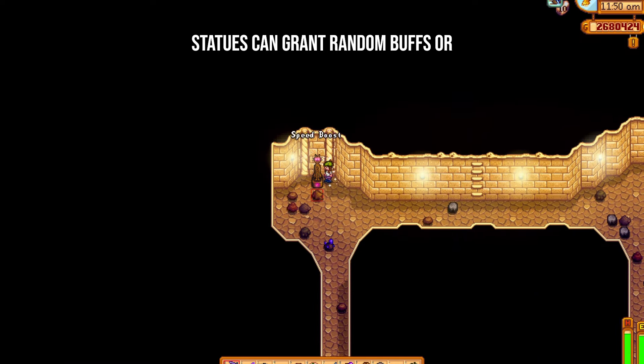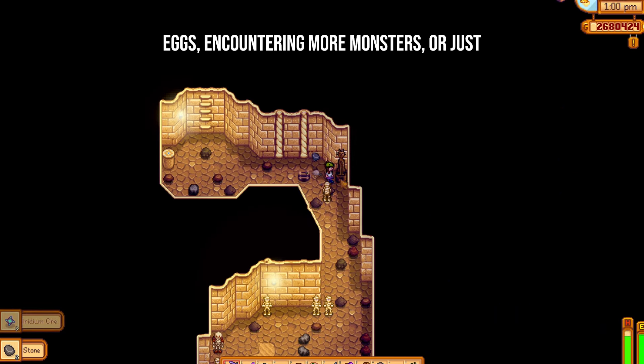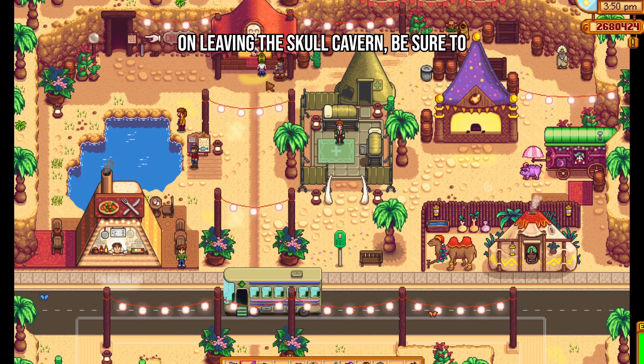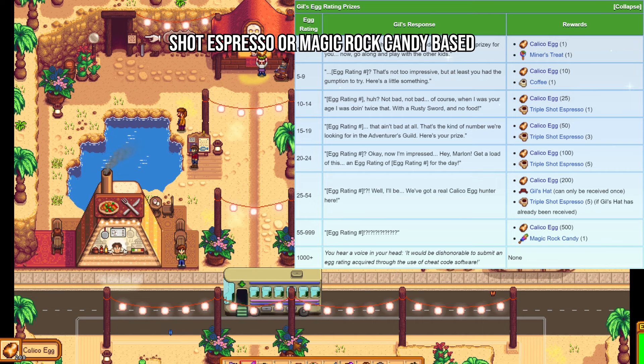Activating these statues can grant random buffs or debuffs, such as speed boosts, receiving eggs, encountering more monsters, or just have no effect. On leaving the skull cavern, be sure to talk to Gil to submit your egg rating. The highest number of Calico Eggs you can get is 500 if you have an egg rating of 55 and above. He will also award you with other prizes like triple shot espresso or magic rock candy based on your rating.